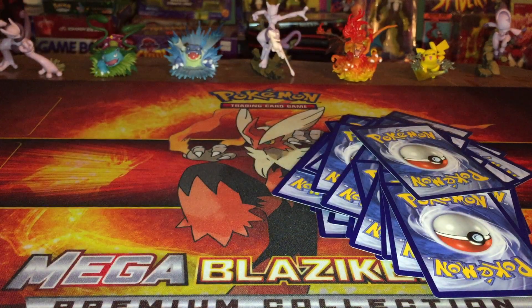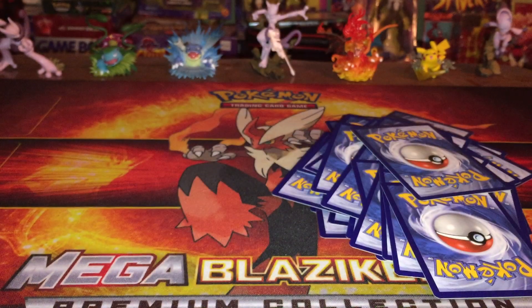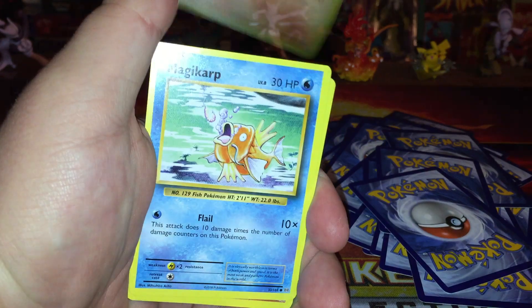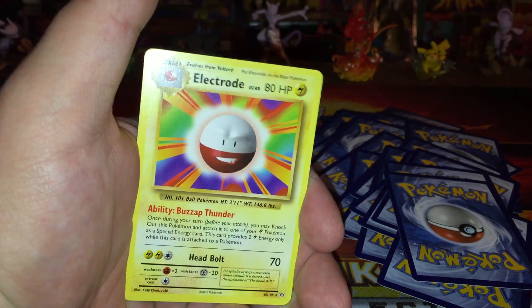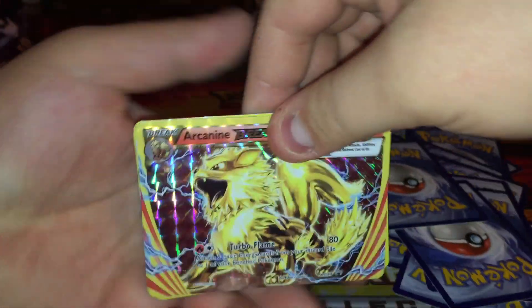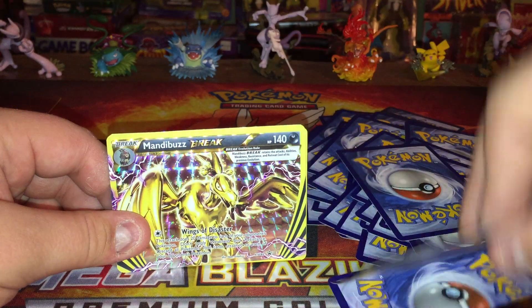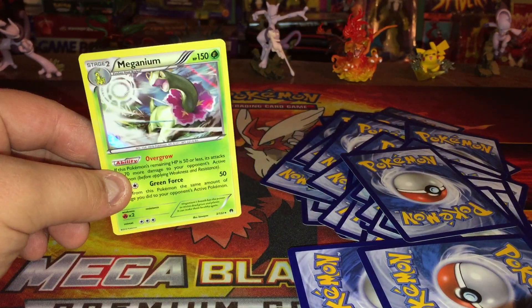One last booster pack, one last Evolutions pack — let's see if we can pull anything noteworthy. Metapod, Venusaur Spirit Link, Magmar, Magikarp, Onix, Sandshrew, Vulpix, Electabuzz, reverse holo Koffing — come on, let's get something good. Damn, another regular rare Electrode. So this box wasn't near as good as the Ho-Oh Lugia Break, but we still got some decent stuff. We got an Arcanine Break, Crobat Break which is awesome, Mandibuzz Break, a holo Whimsicott, and a holo Meganium — fantastic looking cards.